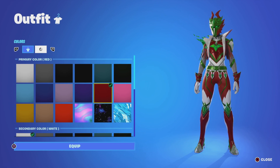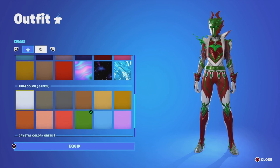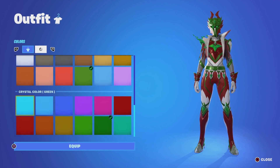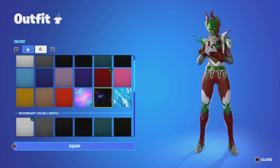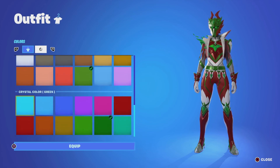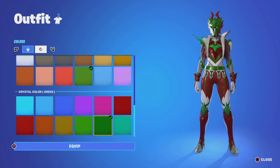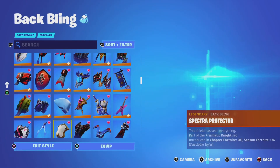Here are the colors you need: for the primary color you need red, for the secondary color you need white, for your trim color you want green, and your crystal color is also green. So to recap: primary red, secondary white, trim green, crystal green. That's what you need to make the Candy Cane Special Knight.